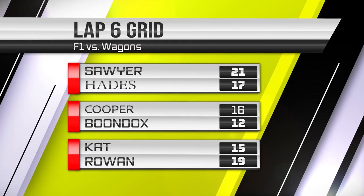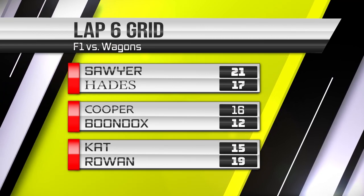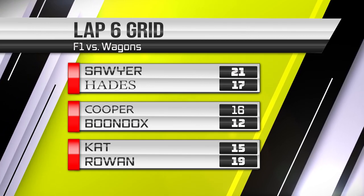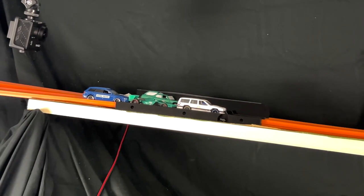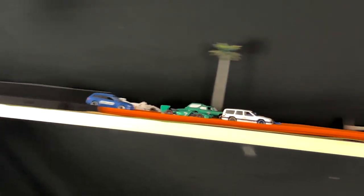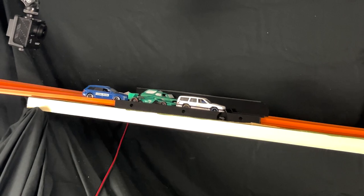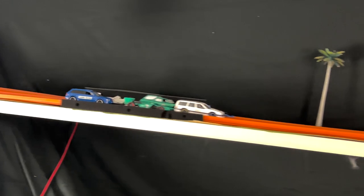Here's your grid for the final lap. Sawyer and Hades will be in the front row. Look at these points — we have a new leader with Sawyer at 21 points. Rowan is currently second with 19 but he's in the back. No one is out of it, but Boondocks is going to need a prayer to finish in the top three. Here is lap six: Sawyer brings it down to the carousel with Hades right next to him, Sawyer gets the hole shot, Hades tries to get by but can't. Sawyer gets sideways in Champ's corner and gets smacked, but still finishes the lap first. It's going to be close on who gets into the top three and advances.